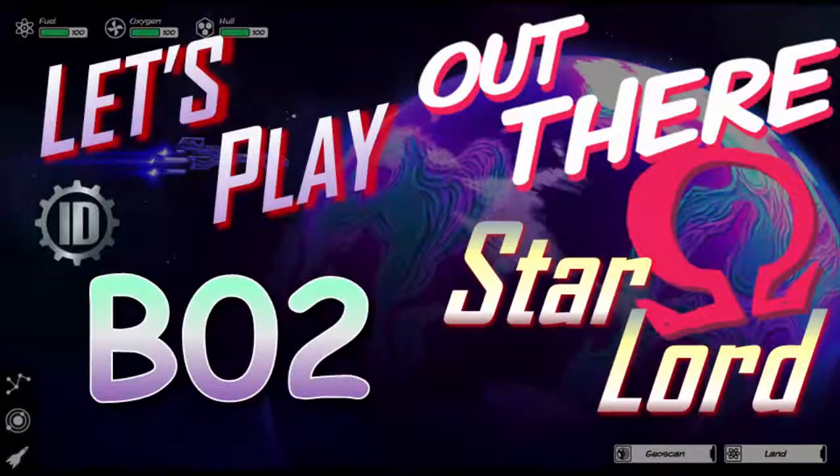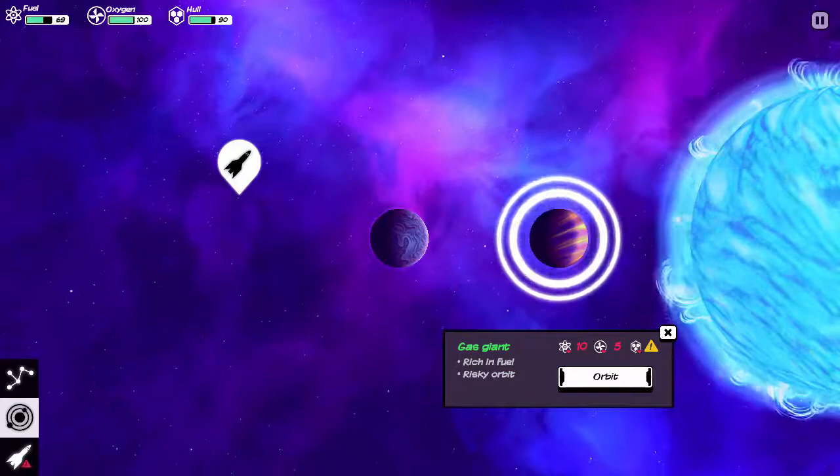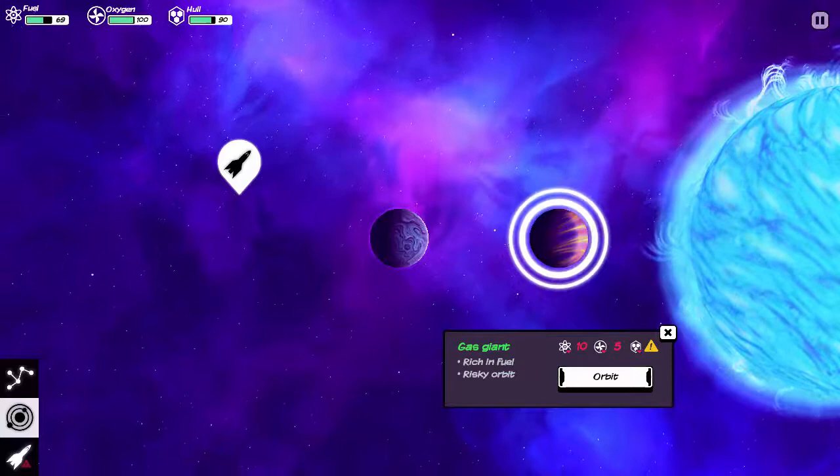Greetings and salutations, this is Ivan Dogovich with a new episode of our Star-Lord run of Let's Play Out There Omega Edition. The goal of our Star-Lord run is either of two outcomes: the first is a Star Destroyer, where we somehow find a way to make a star killer device, and the second is Terraformer, where we try to terraform a system. Either of these outcomes will be considered a success.